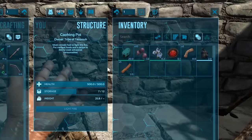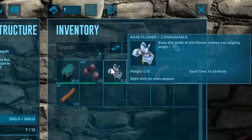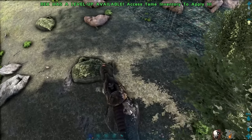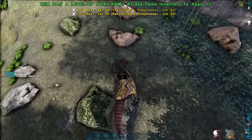Rex eggs can also be used to craft Exceptional Kibble: one Rex egg, ten mejo berries, one rare flower, one focal chili, five fiber, and one water in a cooking pot. Rex are also efficient at gathering raw prime meat, raw meat, pelts, chitin, keratin, and hides.